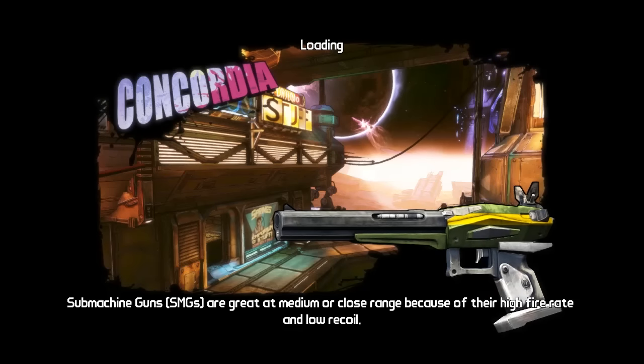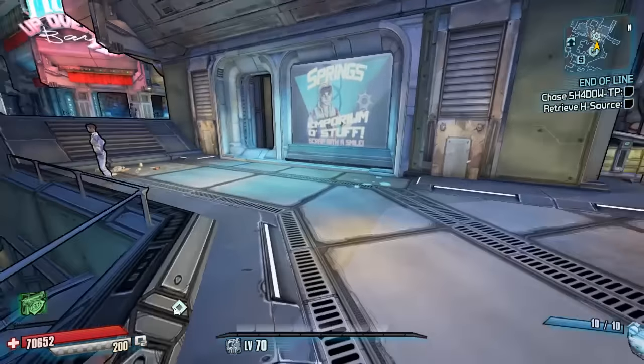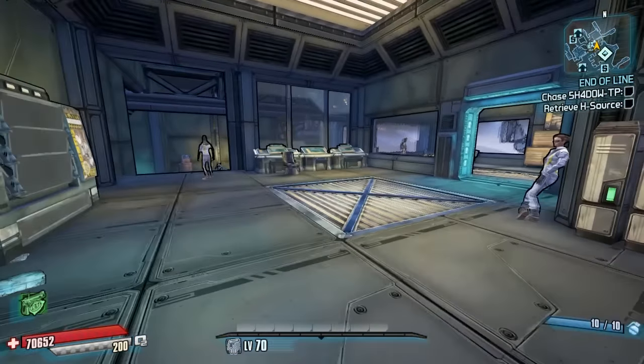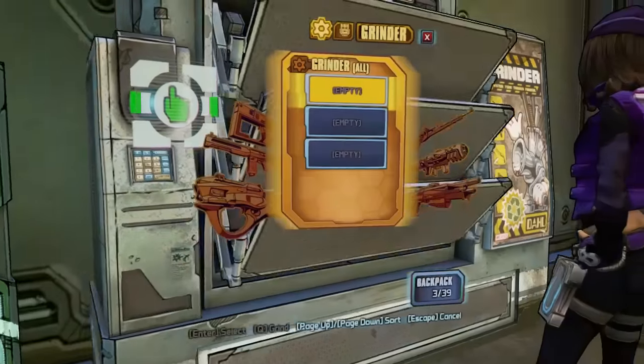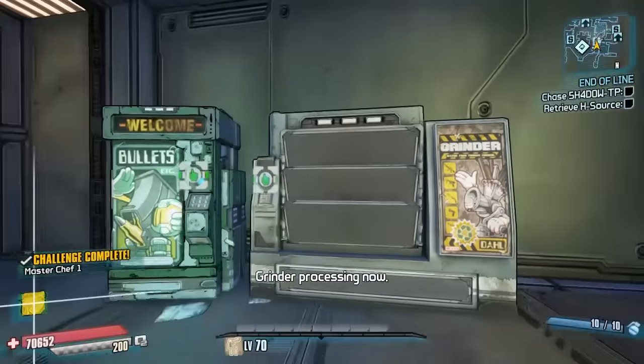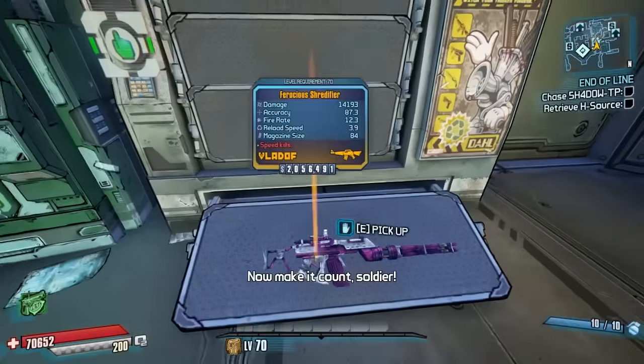Hello everybody, welcome back to another episode of Ultimate Vault Hunter Mode Legendary Weapon Guide here on Borderlands: The Pre-Sequel. We have another weapon guide for you today and we're going to be going for the legendary assault rifle, the Shredifier. This is a Vladoff spinny gun and it's absolutely awesome.